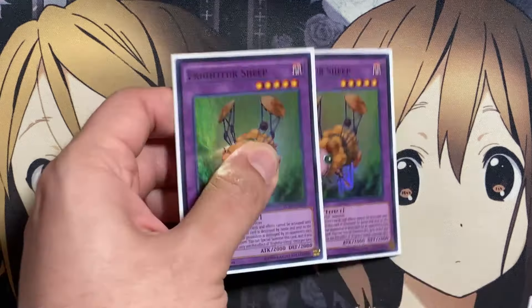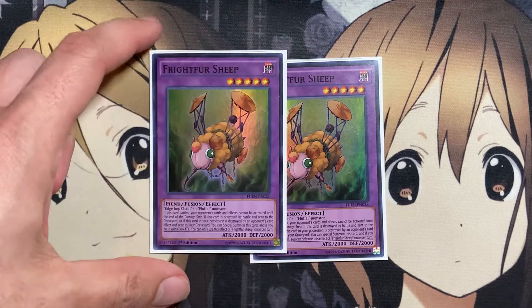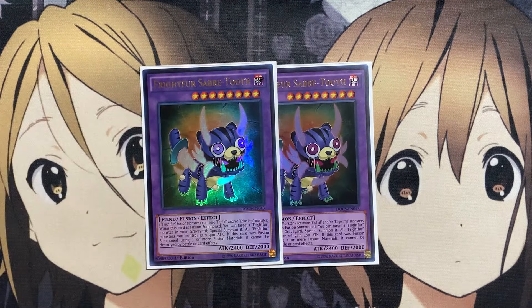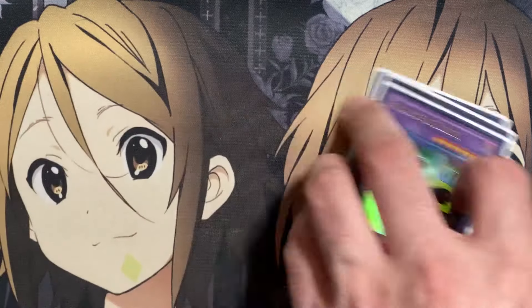Same special summon power in the form of Frightfur Sheep, needing one Edge Imp Chain and a Fluffal Monster. If it battles, your opponent cannot activate card effects until the end of the Damage Step. And if it's destroyed by battle and sent to the graveyard, or destroyed by an opponent's card effect, you can special summon it back — and it gains 800 attack when it returns, making it a 2800 monster, more difficult for your opponent to get over. Also two copies of Frightfur Sabertooth as the bigger boss monster, needing a Frightfur and then one or more Fluffal and Edge Imp Monsters, making it pretty hard to destroy if you use all fusion materials. When summoned, it can bring back another Frightfur Monster from your graveyard.